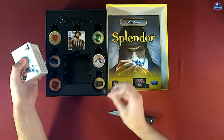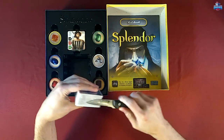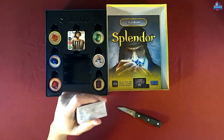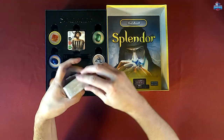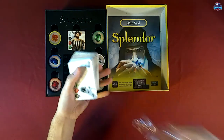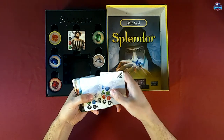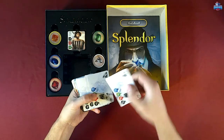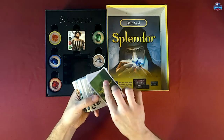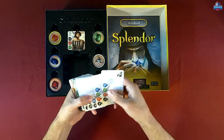Looking at the deck — the back and front of the cards show the same image. Looking at some of the cards, you can see the diamond in the top right corner. The back of each card and the level are shown by circles: one white circle, two white circles, and three white circles, each in a separate deck.